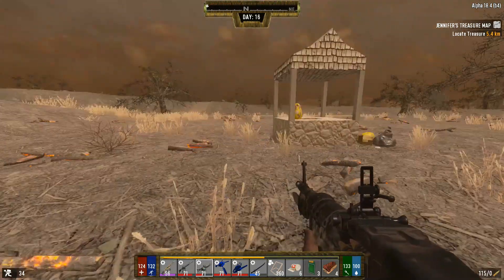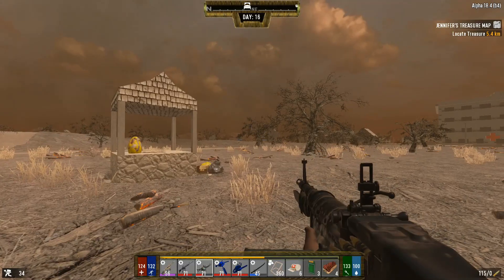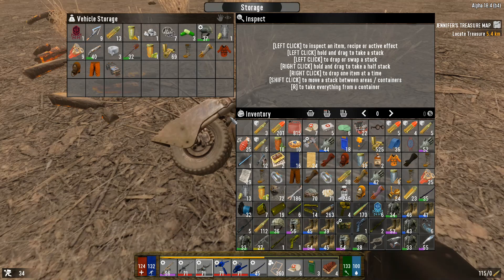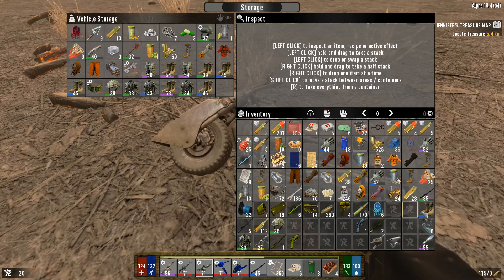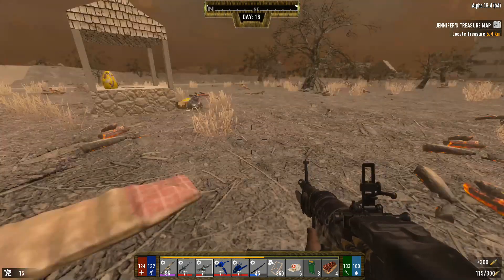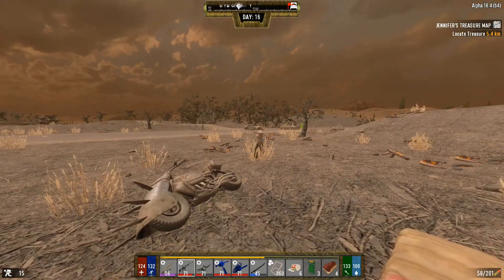Now I always place down a bedroll whenever I'm looting a place like this or when I loot the research lab - they are dangerous places and it doesn't take much to get caught off guard and get killed. So you definitely have to be a little bit cautious. I like to be on the safe side and drop down some stuff. Just gonna dump some of this off in here. Coming through the wasteland I actually ran into some demons.